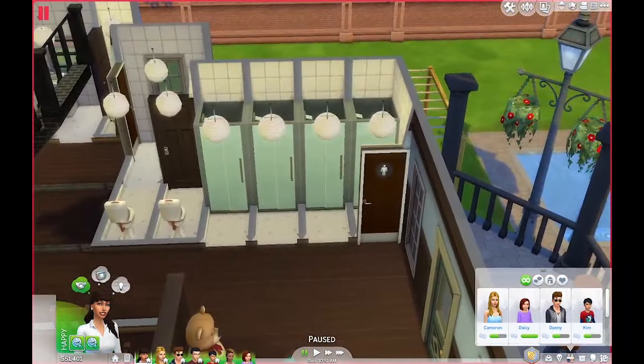Over here is the teenage boy's bedroom. I put in the new rug from the Spooky pack. It's quite dark but I really like it — and there's a guitar in here because he loves playing guitar. Upstairs the shower is locked just for Skye, but there's a toilet up here for the kids too.